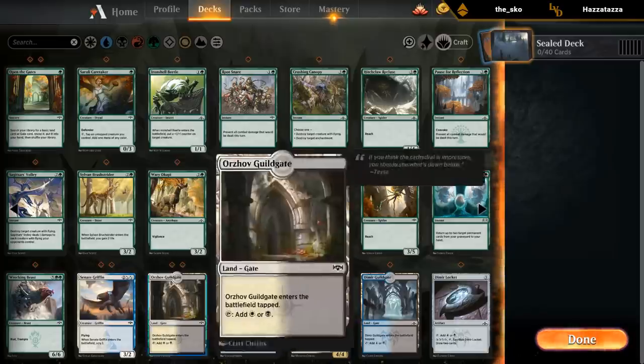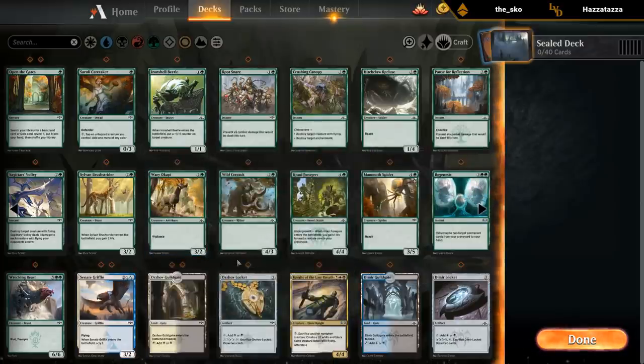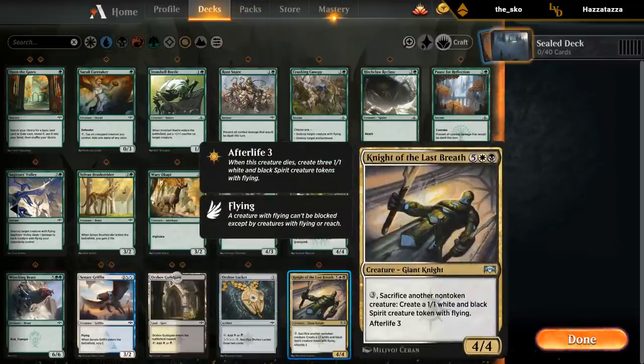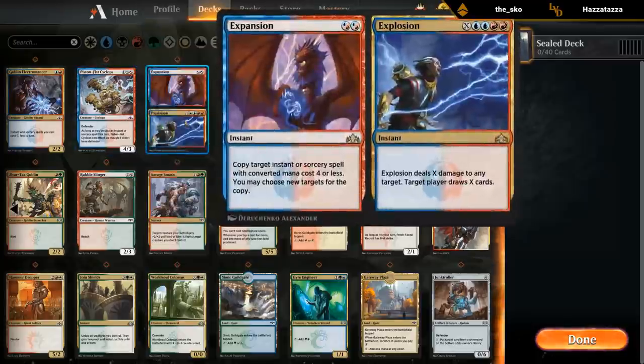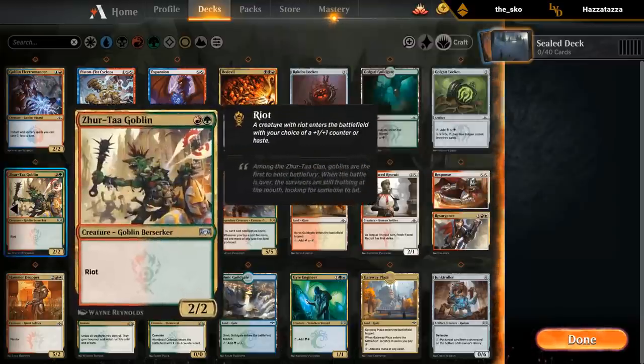The multi-color cards: double Senate Griffin — nice in multiple decks — double Orzhov Guildgate, the Dimir Guildgate for fixing, and Knights which might be decent in sealed. A bunch of different lockets, Electromancer, Cyclops, Expansion/Explosion. Rakdos has Bedevil, and a bunch of Gruul and Boros cards as well.